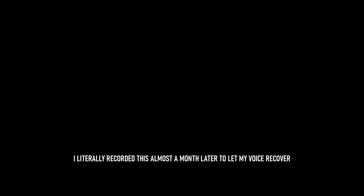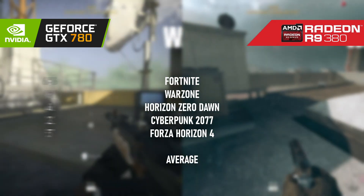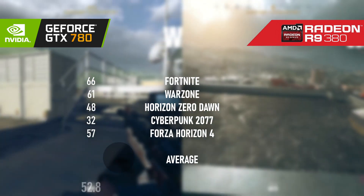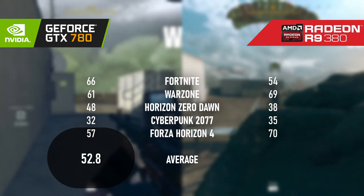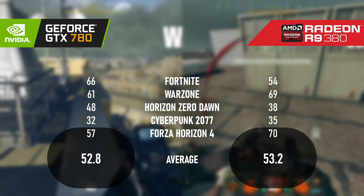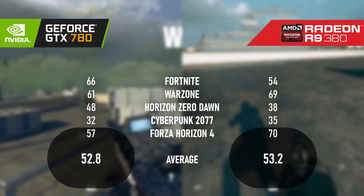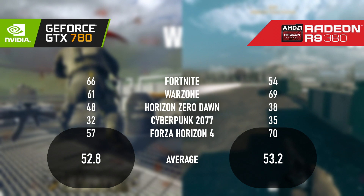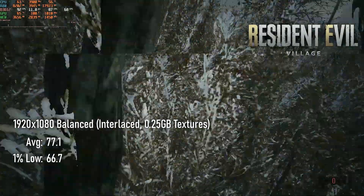I'm about fed up of doing that voice. With the numbers tallied for 5 titles, the GTX 780 scores an average FPS of 52.8. The R9 380 wins by half a frame, scoring 53.2 — it really could scarcely have been any closer. Even if you ignore the occasions where I messed up by testing on high settings on one card and low on another — yes, that happened more than once in this duel, and it's why there's only 5 games in the comparison.